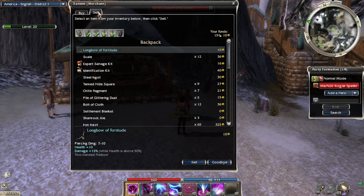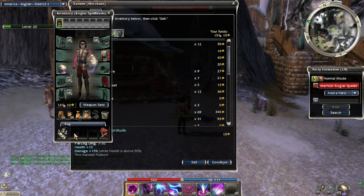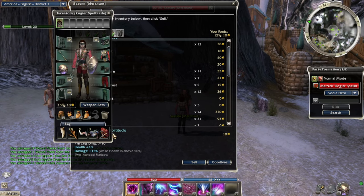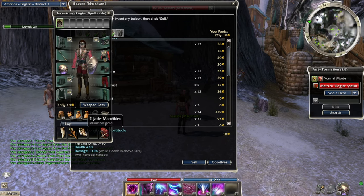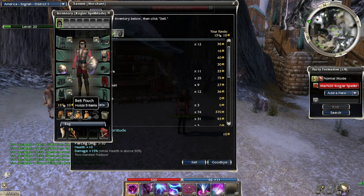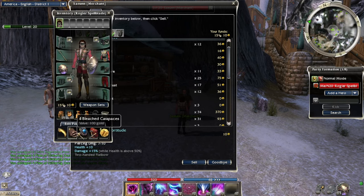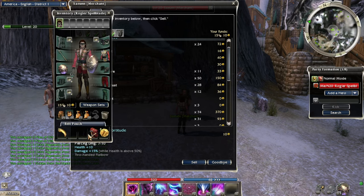Alright, we need to salvage this stuff. Wood planks, iron, nice - more iron, very good. Taut hide - I think we need some taut hide actually. Granite slabs. Oh, chitin. Ooh we have a monstrous fang - I think that's worth a lot actually, I forgot I had that. Glittering dust - that's worth a lot and we need some of that too. More glittering dust - wow, we're gonna be really rich after this.